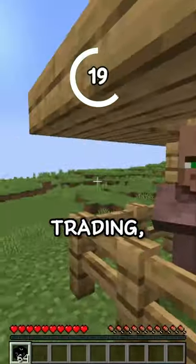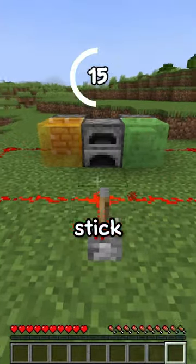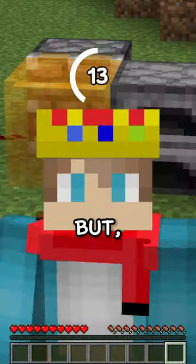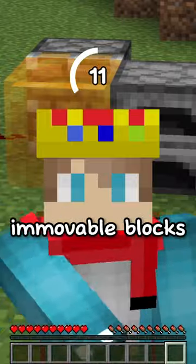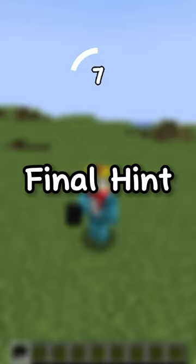Hint 3: aside from trading, the best way to get this block is by smelting. Hint 4: this block does not stick to slime or honey blocks, but unlike most immovable blocks, it can be pushed by pistons and sticky pistons, but not pulled.